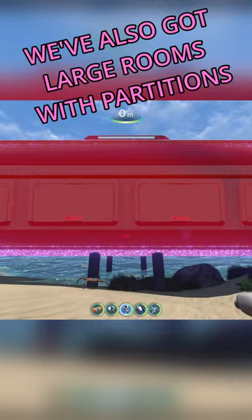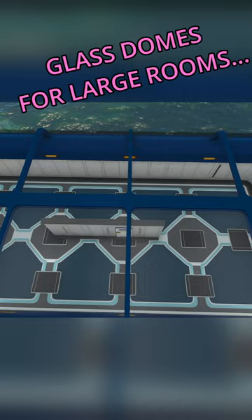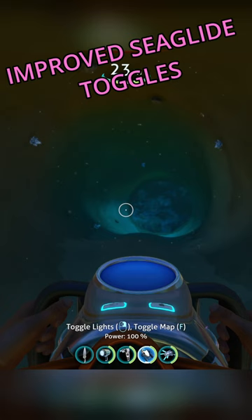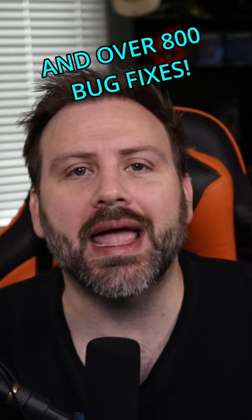We've also got large rooms with partitions, glass domes for large rooms and multi-purpose rooms, land hatches, improved sea glide toggles, and over 800 bug fixes.